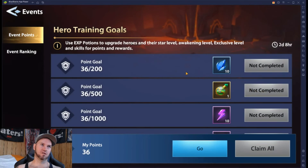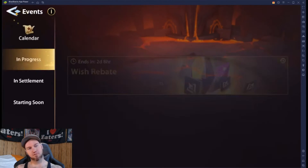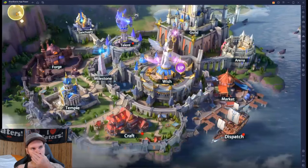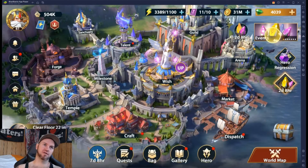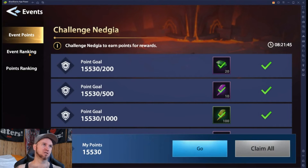We could get two on the pity pull there, but that's all right. We got those, and now we still have our hero training goals, so we can go ahead and level up the people we just got. We're hitting the four-for-one on that.